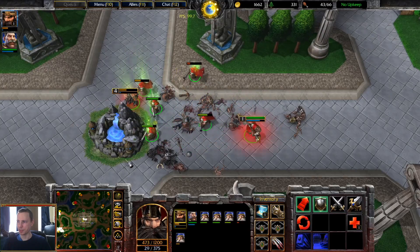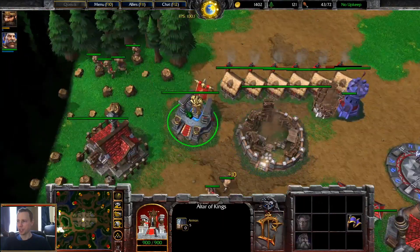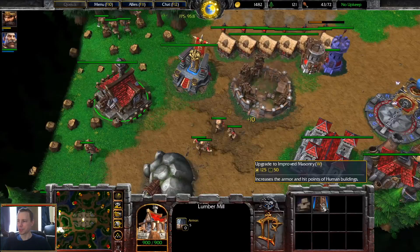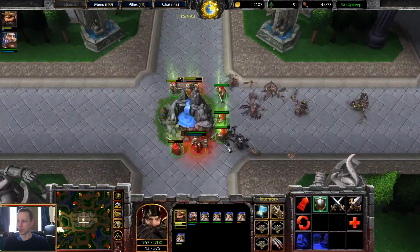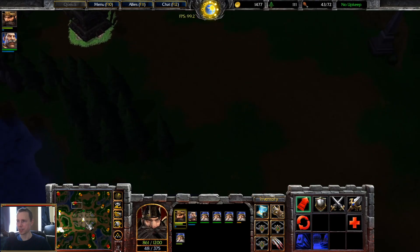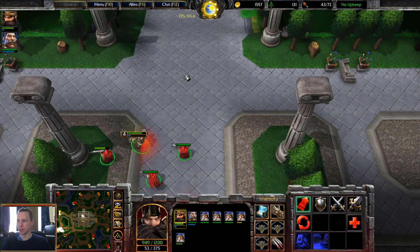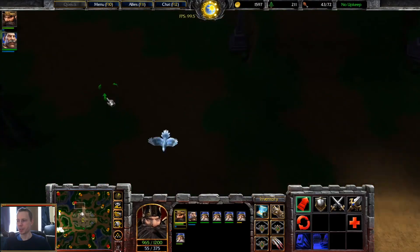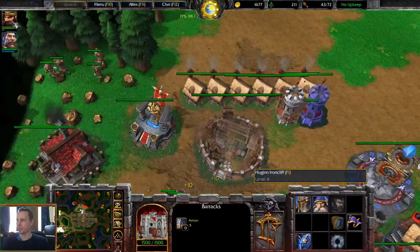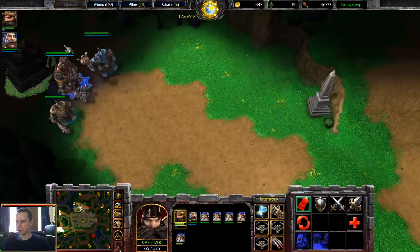We have the Paladin moving in now. I like how he runs with the two-handed hammer. I need to see — does the Paladin model you get from melee games have the book? He's got his hand over something on the left-hand side. He was just looking at the goblin laboratory — that's where you can pick up a shredder, a zeppelin, goblin sappers. He's found the horde moving over to the east-hand side.